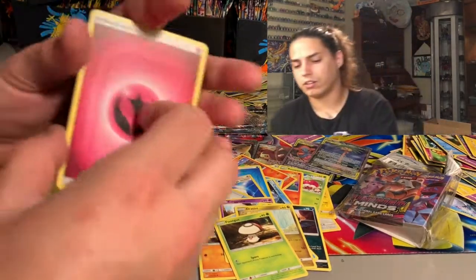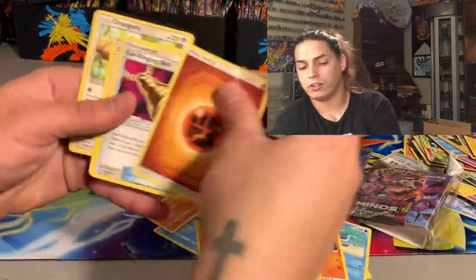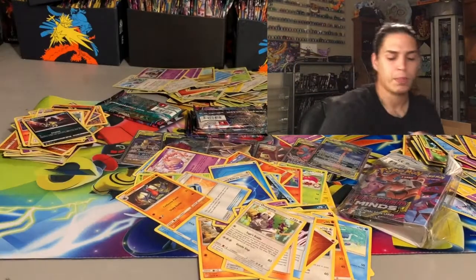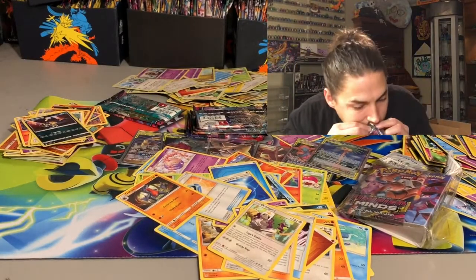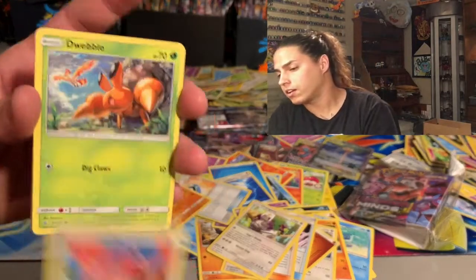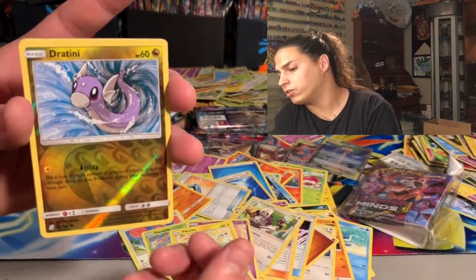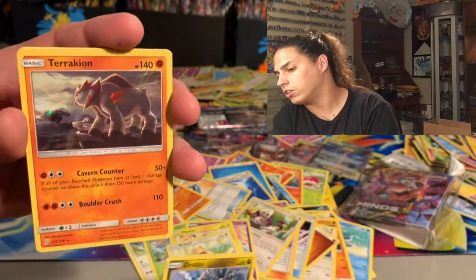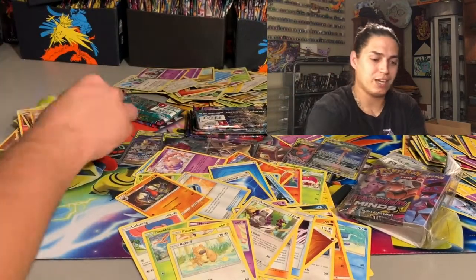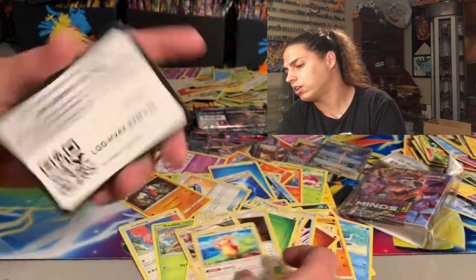Six ain't a bad start though. We need rainbows and gold cards! Ligatone, Dwebble, Munna, Pikachu, Bouduu, Dratini — reverse hollow — that's good luck — and a Terrakion, which is hollow and dope, but it's not what we're looking for. The Giant Hearth secret is what we want. And your code card.